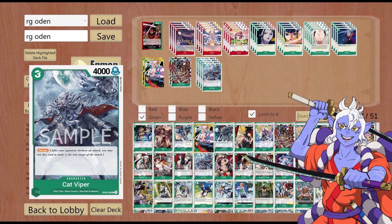Moving on to our only blocker, we have Cat Viper. This is 3 cost, 4000 power, Slash, Blocker. Types: Land of Wano, 9 Scabbards, and Mink Tribe. No counter, so it procs the leader effect to give it 1k counter.